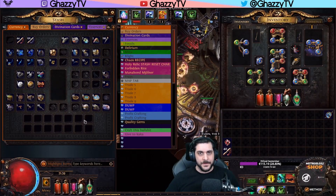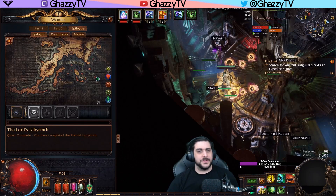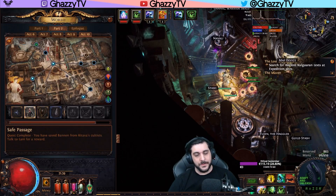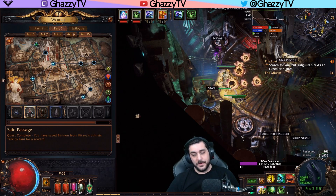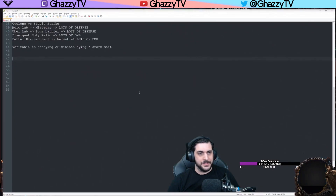Hey guys, GaziTV here with another follow-up video on the Zero to Hero Project Holy Relic. This will be the last part of this video. In the previous video, we showed you after Act 10 was finished, all the way to us starting to upgrade gear pieces on the build. And at that point, we just powered through to the point where we needed to get some final upgrades. I made a bit of a notepad here that I'll be showing you.